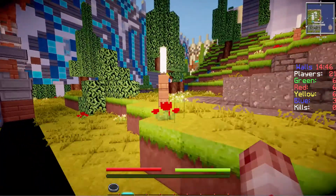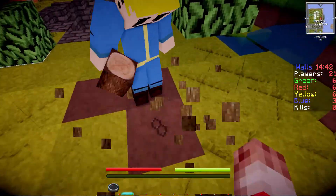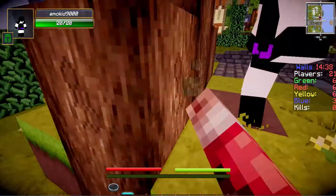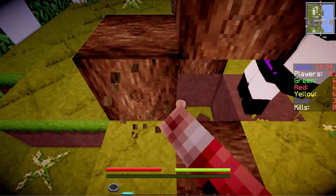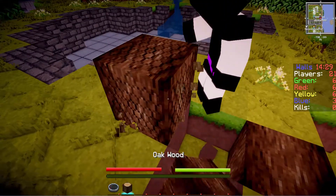Hey everybody, this is Delta Super with 50,000 Cal and the Kevin Games, and we're doing high-tech walls. You guys probably wonder why I said high-tech — it's because this texture pack makes everything look high-tech.